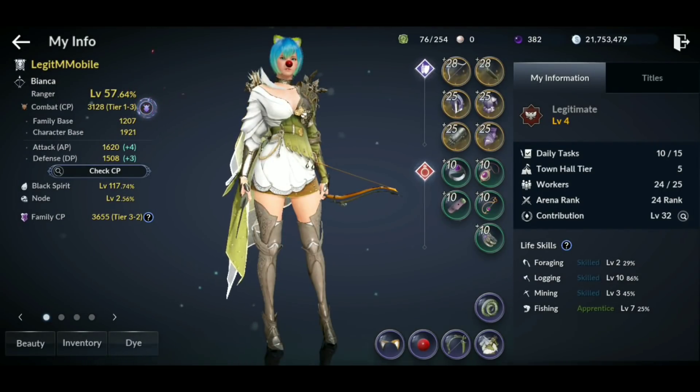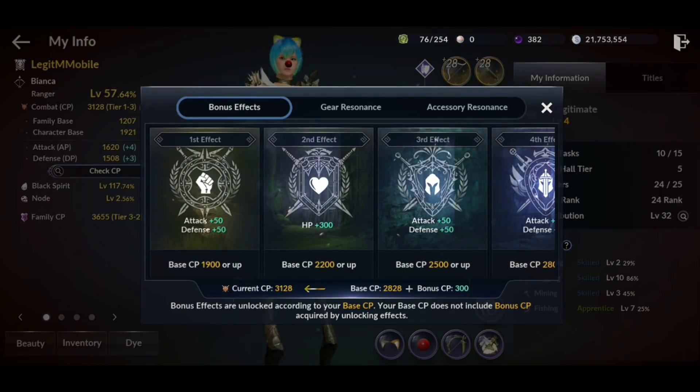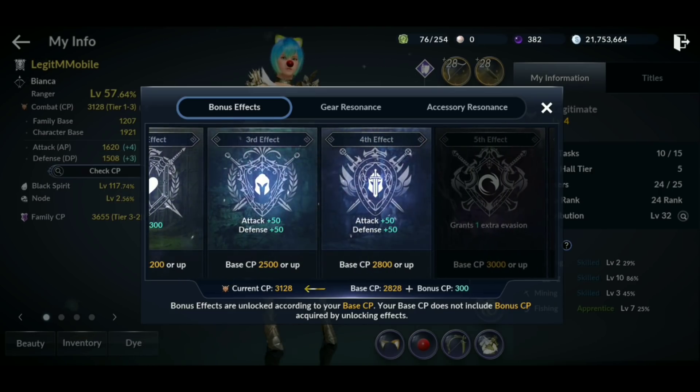The first area is weapons, armor, and accessories. Focus on getting your resonances up, whether it's your bonus effect, gear resonance, or accessory resonance. Bonus effect strictly affects combat power at certain levels — for instance, at 1900 combat power you get a free 100 combat power plus 50 attack plus 50 defense, putting you at 2000. At 2500 base combat power you get another 100 free, and the same at 2800, giving you 300 free total combat power, putting your effective total at 3100.